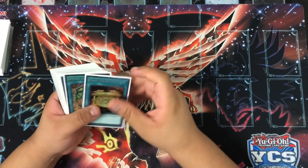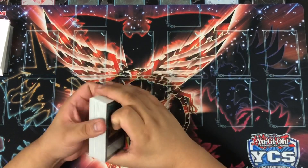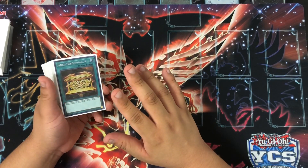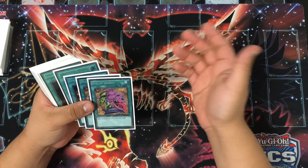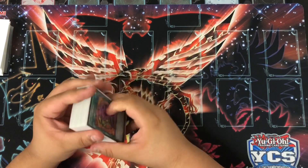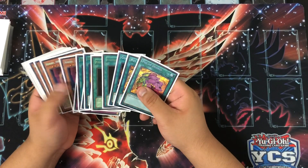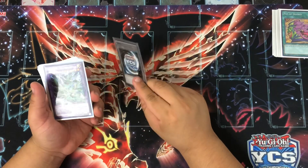Cards to consider in the future: Monster Reborn — it's a one-card summon that can be anything, especially going second when your opponent fills the graveyard. I still wouldn't consider Instant Fusion though, even though it's a fantastic card. I might consider it because it's a perfect going-second card — you can use Master's Thousand Eyes Restrict to suck up monsters and link Borrel away. The problem is extra deck space is really tight and with Instant Fusion you have to dedicate two spots to your extra deck, which can be very tough.